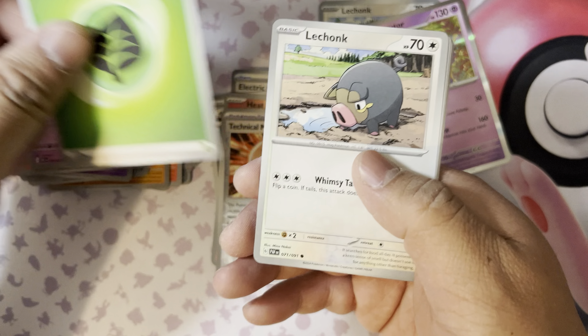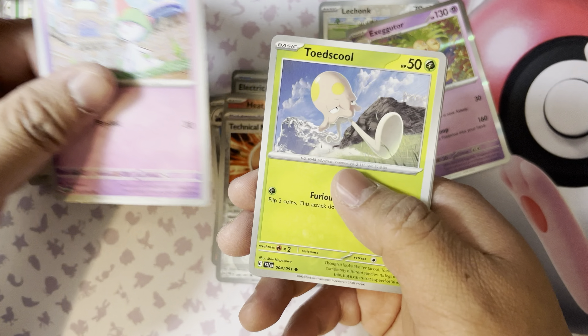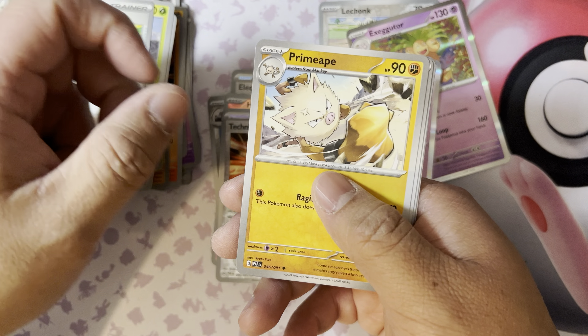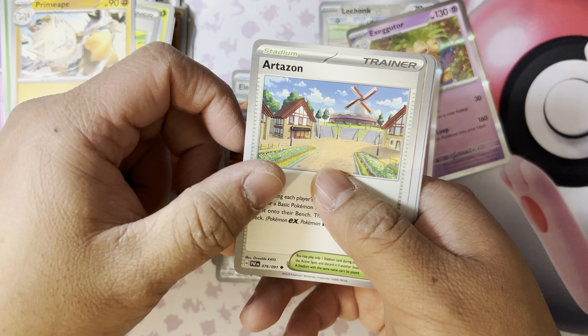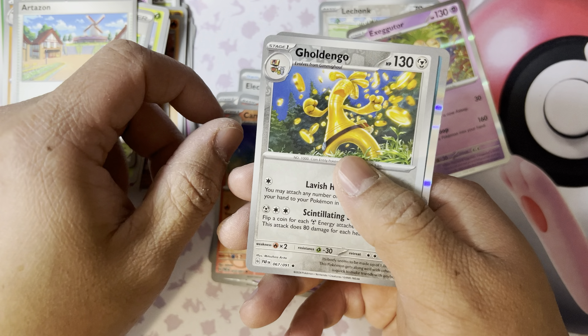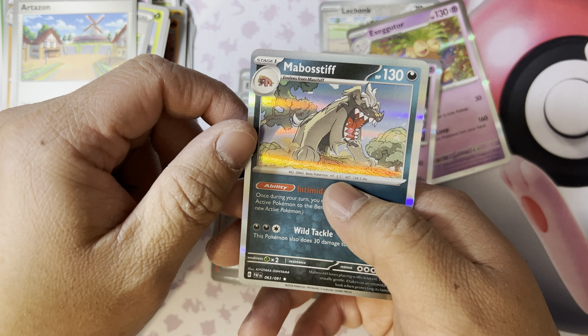Pack six — code card. All right, energy, Lokix, Charcadet, Rocks, Toedscool, Tinkatink Backpack, Pyukumuku, Arteisan, Camerupt, Goldeen, and My Booster.